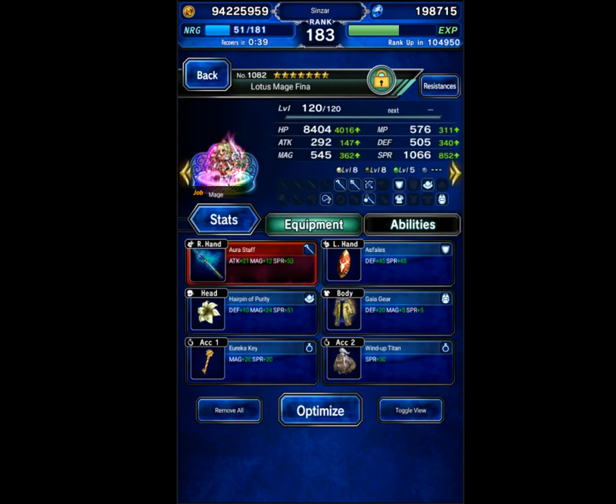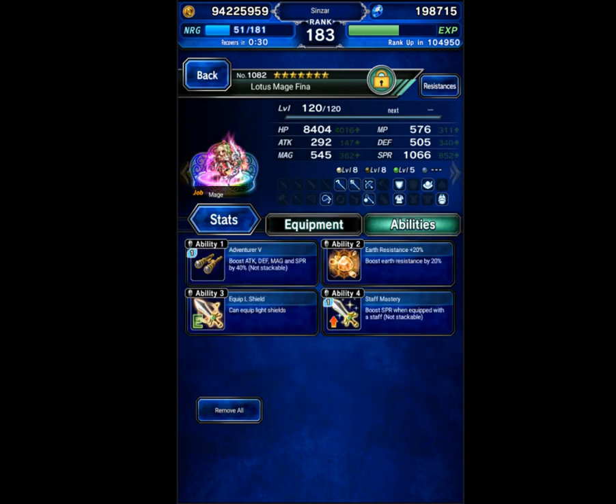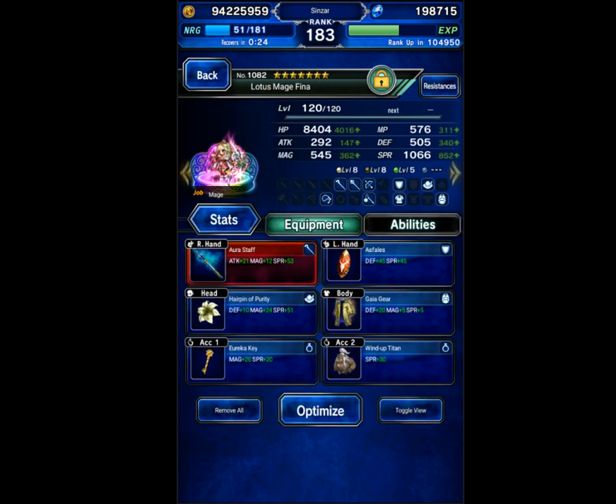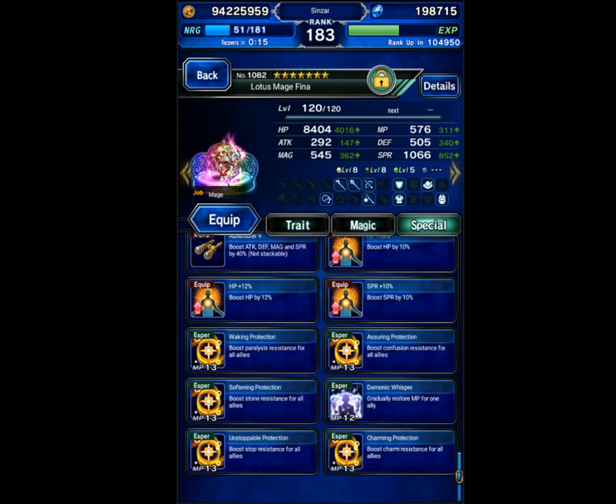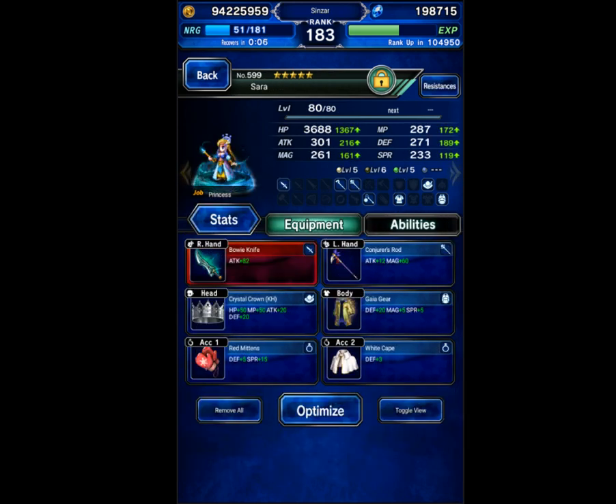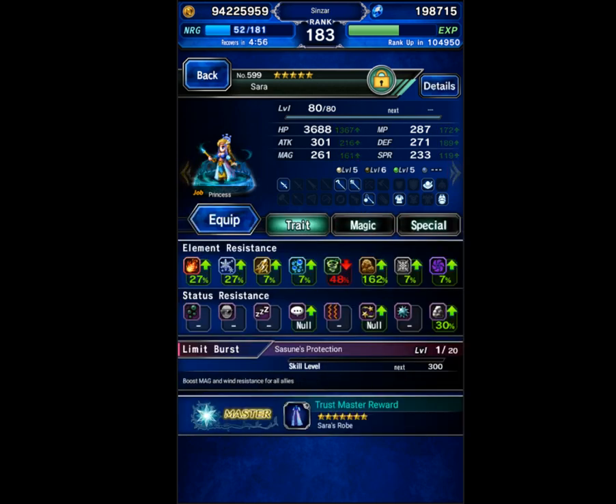Fina is going to be our healer. You need a healer that can dispel and has AoE re-raise. You don't need re-raise if your DPS is high enough, but if your DPS is not good enough, you are going to need re-raise. We're using Fina because only seven-star units have re-raise, unfortunately. Sarra is going to be for the AoE dodge. You can do Bart or Gyraea as well, but we're going to be using Sarra because she's a three-star unit.